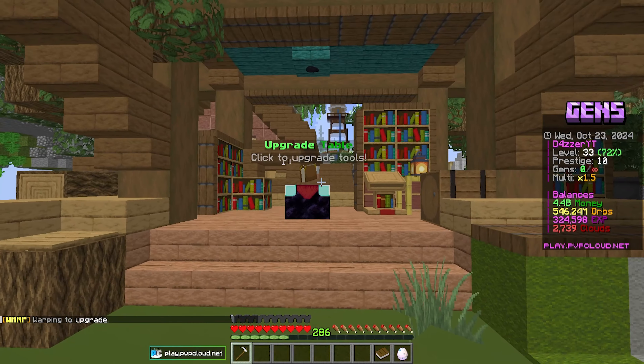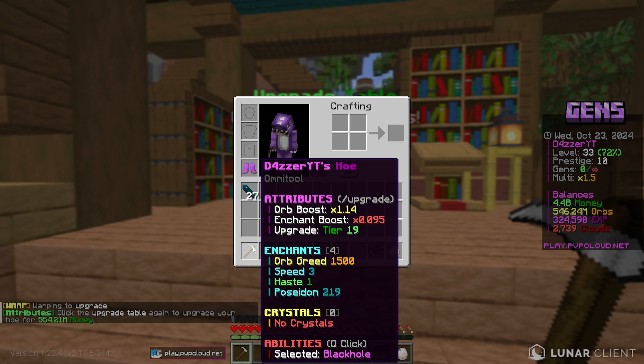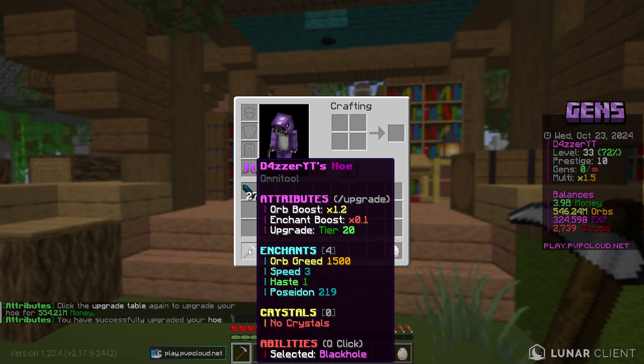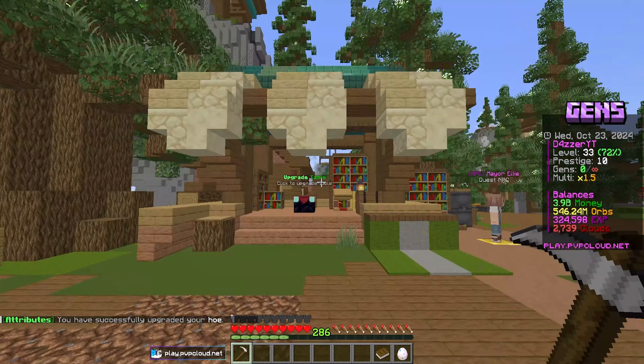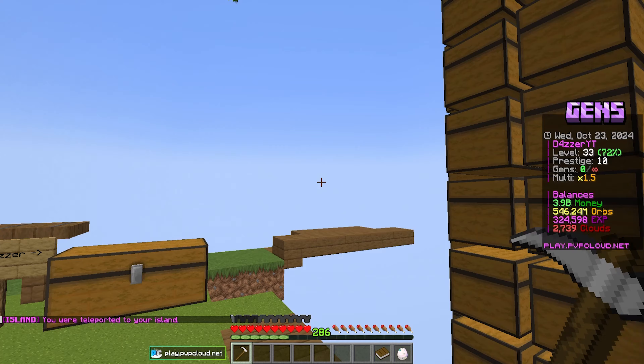Let's go to the upgrade table. We're at 554 million right now — our harvester hoe is tier 19. Let's go ahead and upgrade it to tier 20. Now we have a 1.2x orb boost and a 0.1 enchant boost. That's pretty solid.